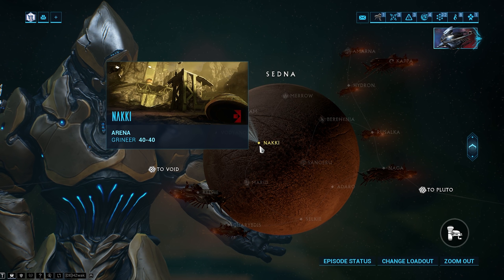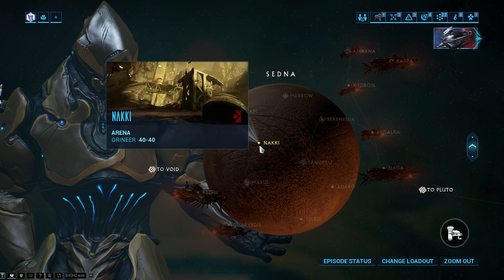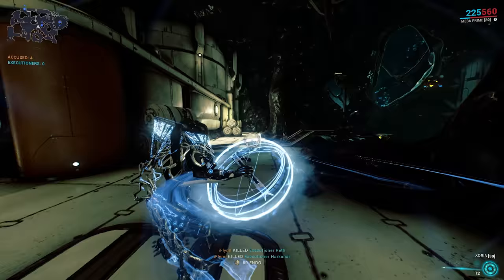There are special missions on Sedna called Arena Missions. These missions stand between you and the boss mission for Kela de Thaym. Kela drops parts for the Warframe called Saryn, but we have to do these Arena Missions to farm Judgment Points before we can actually fight Kela. Luckily, now that we have Mesa, these Arena Missions are going to be extremely easy. You can try playing them with Rhino and Zarr, but they might be a little too difficult — Mesa just makes them extremely easy.